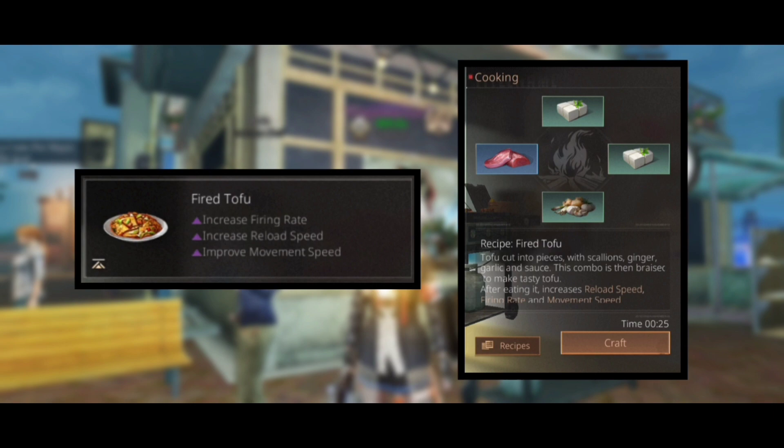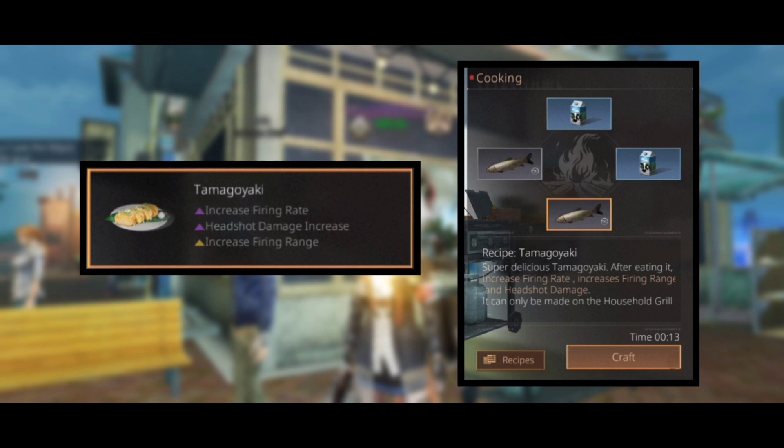Next dish is fried tofu, which will give us an increase in firing rate, reload speed, and movement speed, and the recipe is two tofu, meat, and ginger leek. Next dish is tamagoyaki, which will increase firing rate, headshot damage, and firing range.